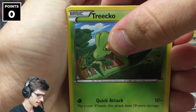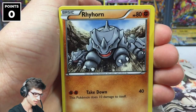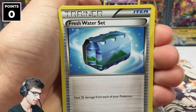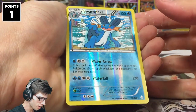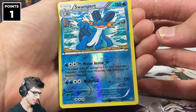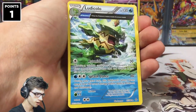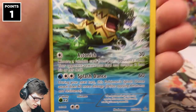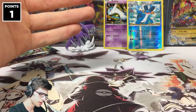Hoping to get something nice out of this pack. We got Trico, Vulpix, Rhyhorn, Volbeat, Spewpa, Fresh Water Set, Weakness Policy, Maxie's Hidden Ball Trick — nice! We got a reverse rare — that's one point on the board, which is pretty sweet.